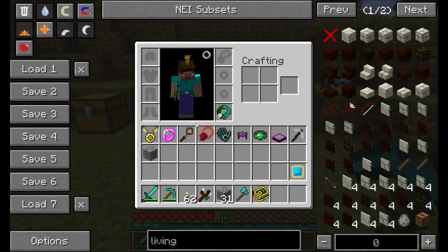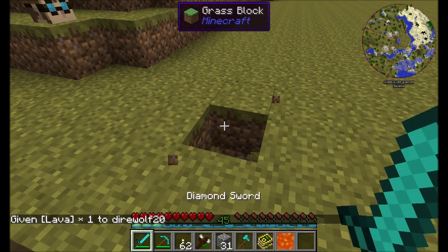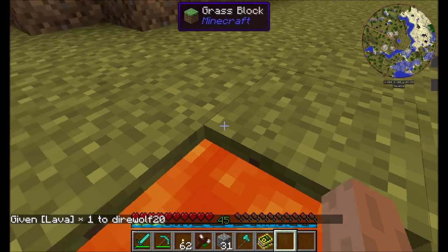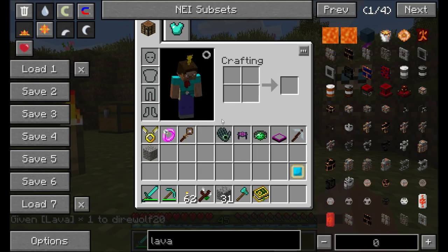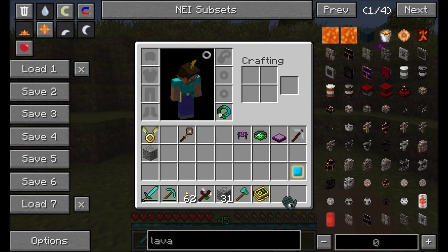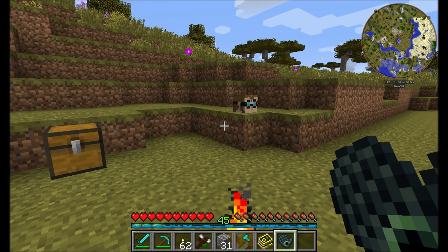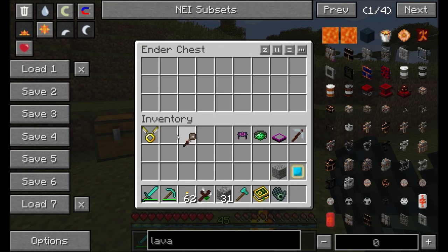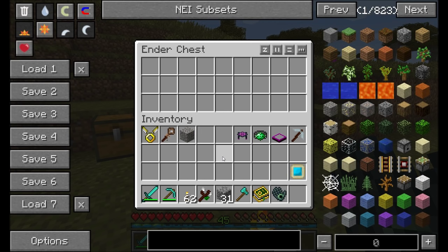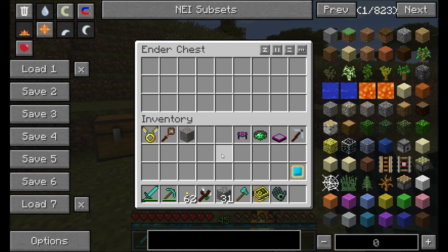The Hand of Ender is a neat gadget that gives you access to your own personal vanilla Ender Chest. Feel free to place items in there and right-click to get them out. Do keep in mind you'll need to use some mana stored in a mana tablet, so make sure you have a mana tablet handy.